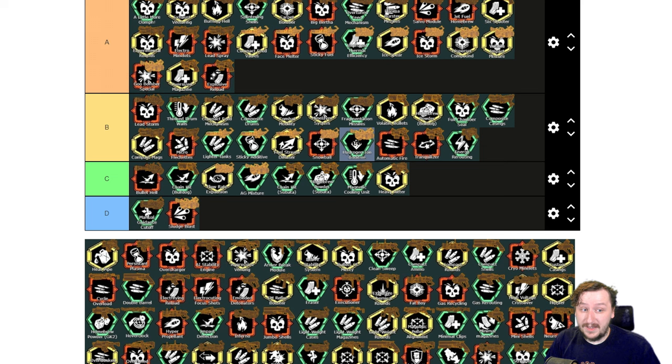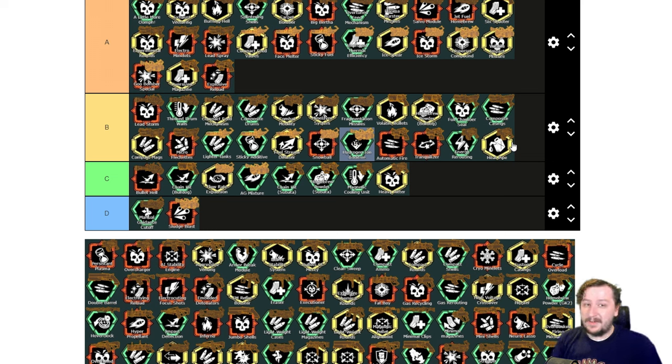Then we have Heat Pipe. Heat Pipe used to be probably the strongest overclock for Driller and maybe one of the strongest in the game, but it was nerfed and it's not as strong as it used to be. This one makes your charge shots take less ammo and your charge speed is quicker, but your heat buildup when charging is much more. This is still good for thin containment field — still the most efficient shot-for-shot for mining. But it doesn't make a great weapon, so this one I would put into B tier for the utility of it. If you want a better overclock for still mining with and dealing damage, Persistent Plasma is much better.